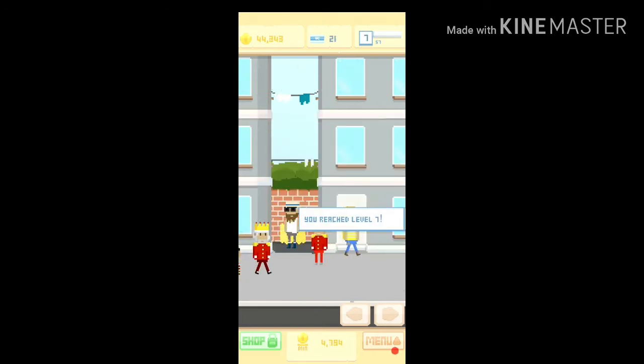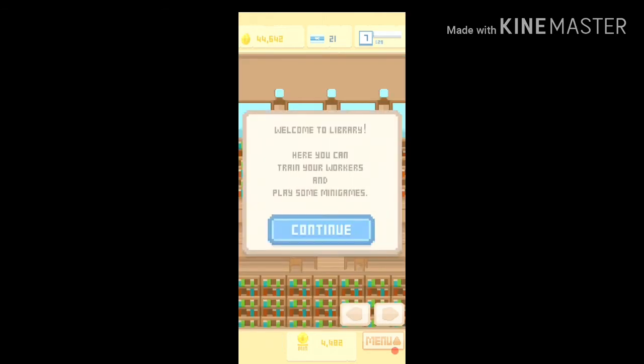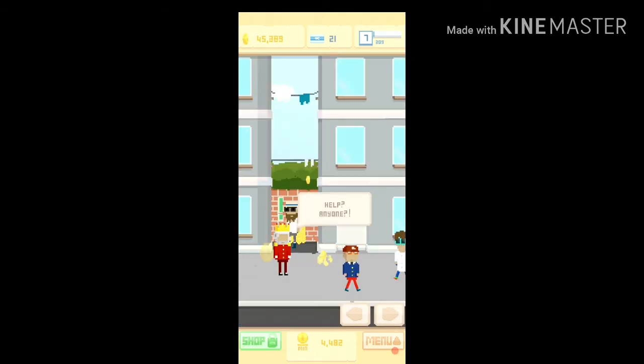I got a t-shirt! Oh, welcome to the library - here you can train your workers and play some mini games. We're gonna leave that for now, but there's a bunch of money here.